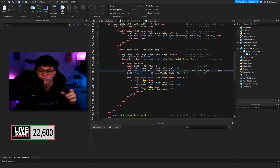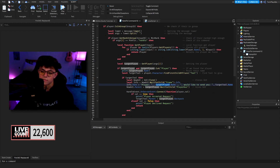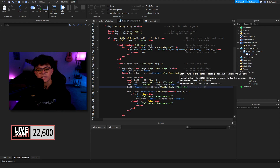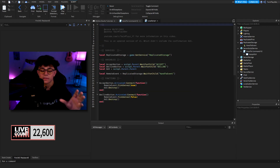We set the info by finding that info TextLabel, then setting its text to player.Name .. " would like to send you " .. targetTool.Name — so it'll display the sender's name and the tool name. Note: I need to update that to use player.Name instead of targetPlayer here. Then we set the parent of the cloned GUI to the target player's PlayerGui, so it shows up on their screen.